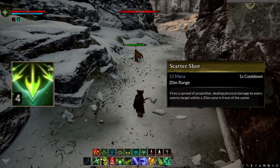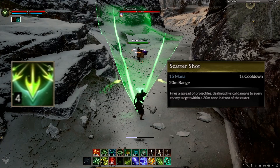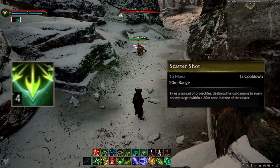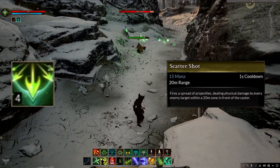Next we have Scattershot. This is a conal AoE that can be held to narrow the cone and do more damage in a smaller area, and has a 10 second cooldown. The conal animation is only shown to the caster.